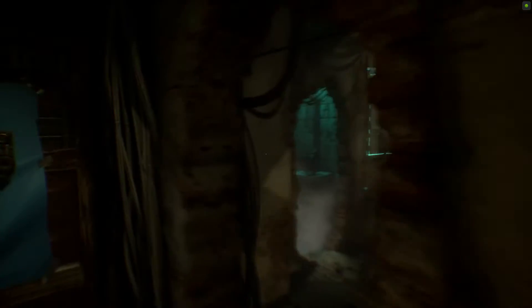I found the code to the basement in this safe — it's 7441. And what did I find down there? Let me show you. It's actually quite weird, so you can also see the basement in this episode.